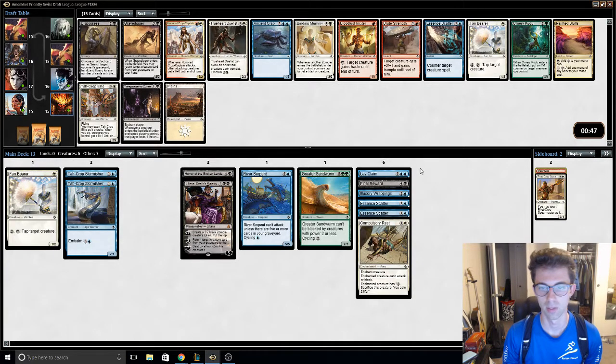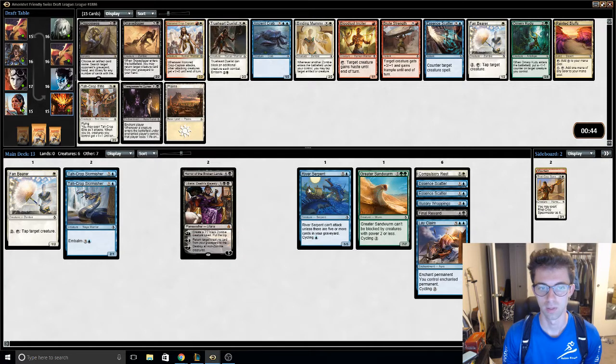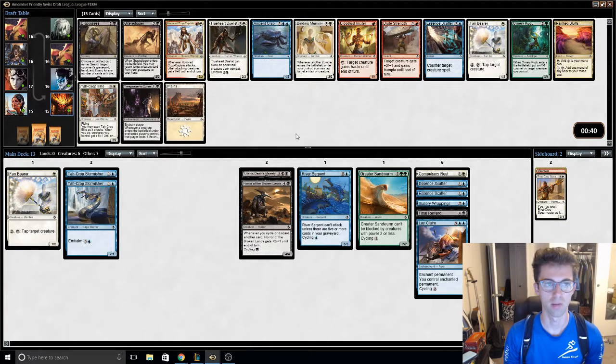Five, six. Six. Five. We could splash these white cards potentially. I'm pretty sure that's Gravedigger over the Scatter.